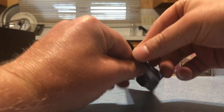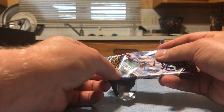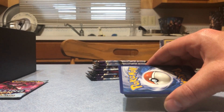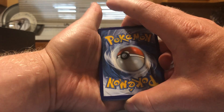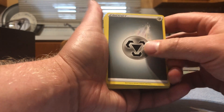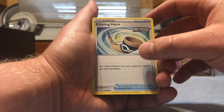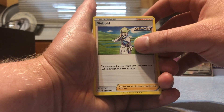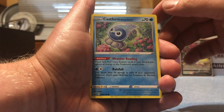On to pack number four. At the time of this recording the Bucks are tied with the Brooklyn Nets three games to three and they've got one game, I think it's tomorrow or Sunday, to try and redeem themselves and win the series. We got a regular green card - four to the front, let's say steel. We called it! We've got Thwackey, Echoing Horn - put a basic Pokemon from your opponent's discard pile onto their bench. Cyrus - choose up to two of your Rapid Strike Pokemon and heal 60 damage from each of them.